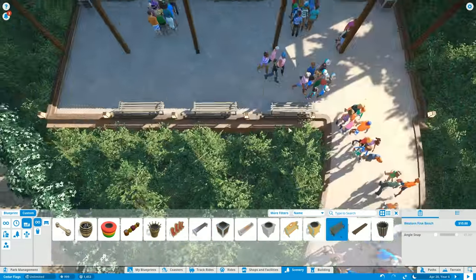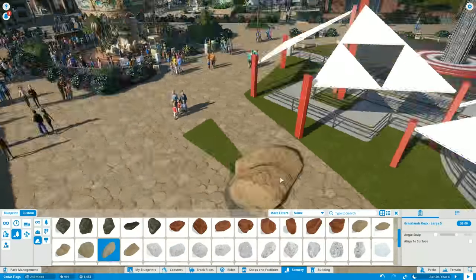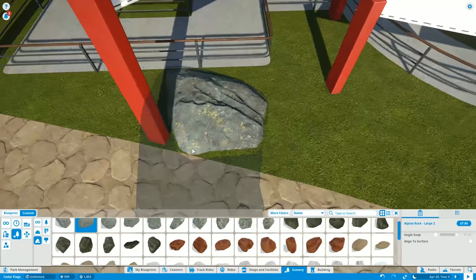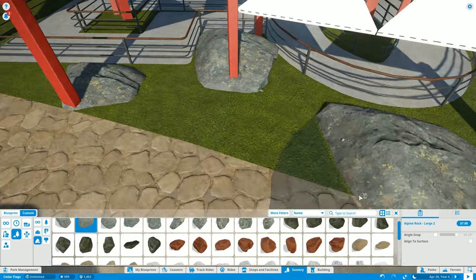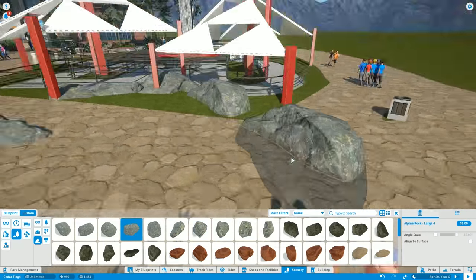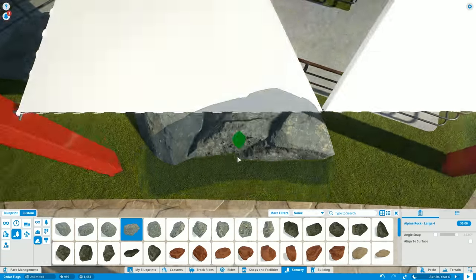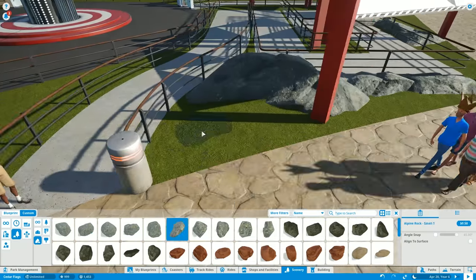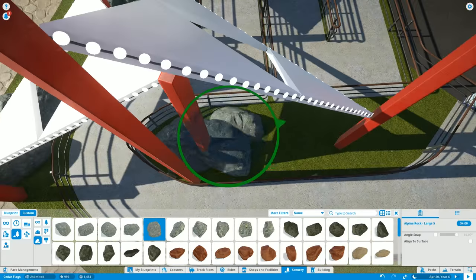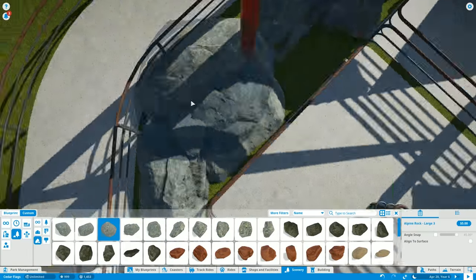It also gave us a good area to put some trash cans and benches. After that, we went through and added some rocks, sinking them into the ground so they're low-looking and merge into each other. I think it adds a little interest around the area. From one angle it actually fits because the cliff side that Alpine Spirit runs through is right there, so we can tie it all together as we further develop this side of the park.